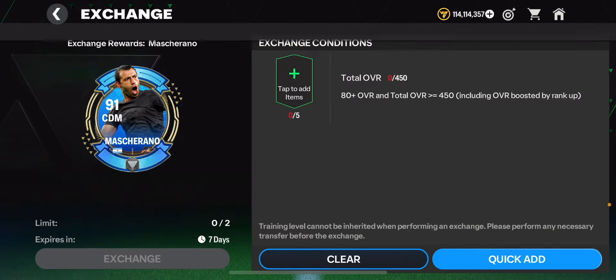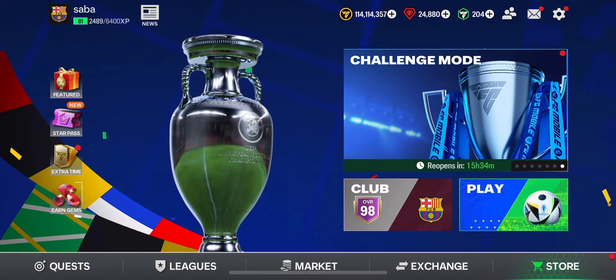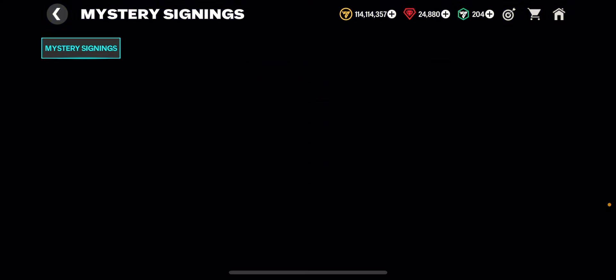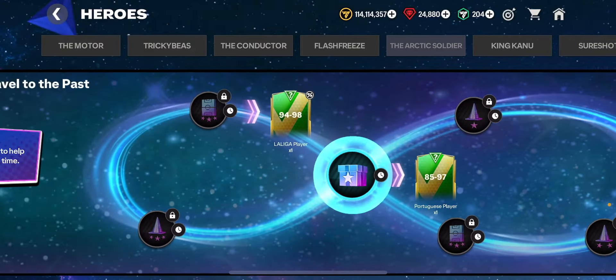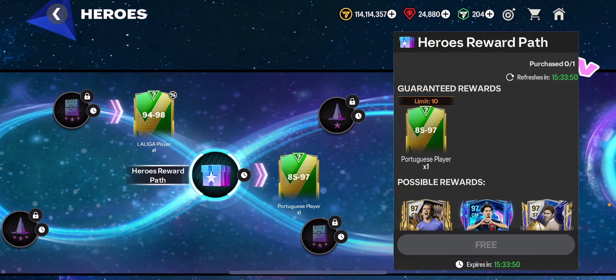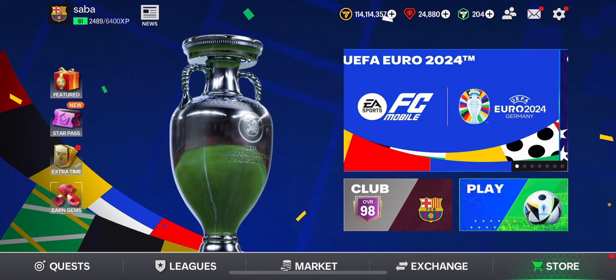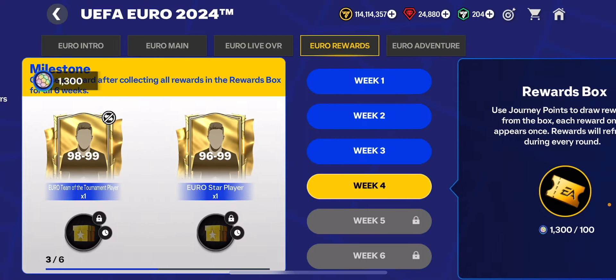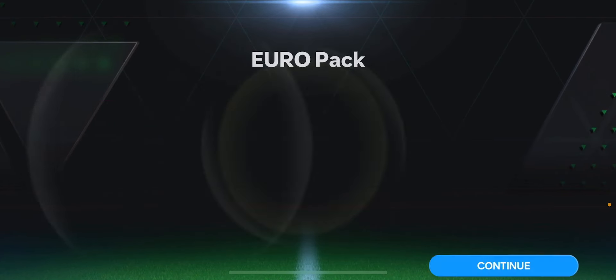In the exchanges section you can claim two mushrooms expiring in seven days by completing exchanges. In the heroes section you can also claim mushrooms from the hero chapters. The newest hero is Paulo Foden. Let me open this 85 to 97 overall player pack from heroes — we got an 86 overall Cancelo of Brazil, not ideal, but let's go ahead and open a couple more packs in Euro rewards.